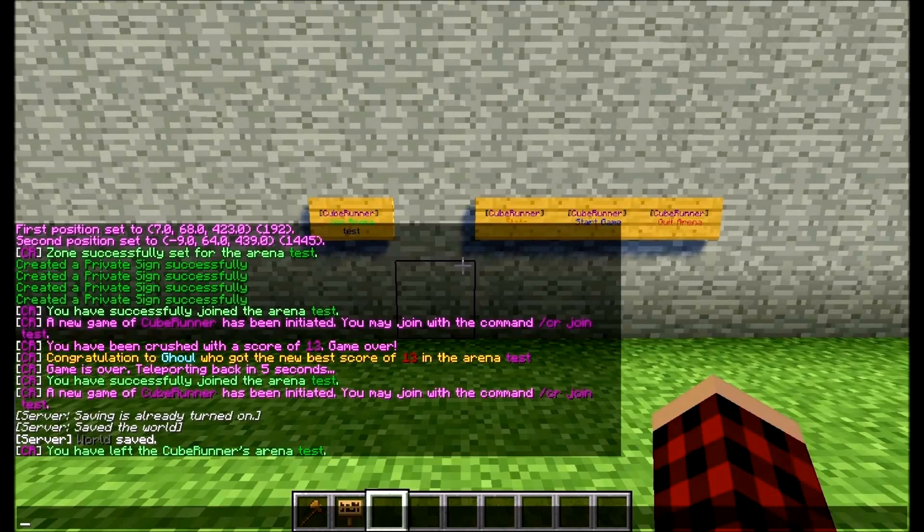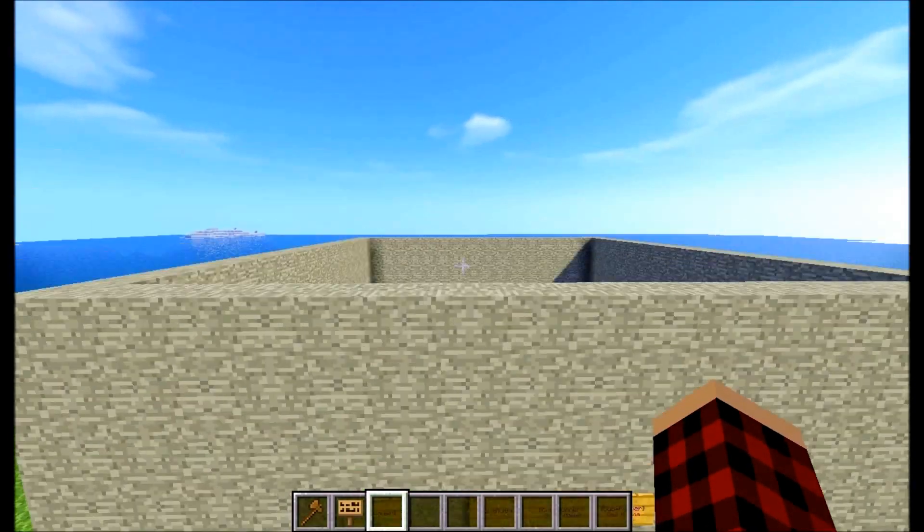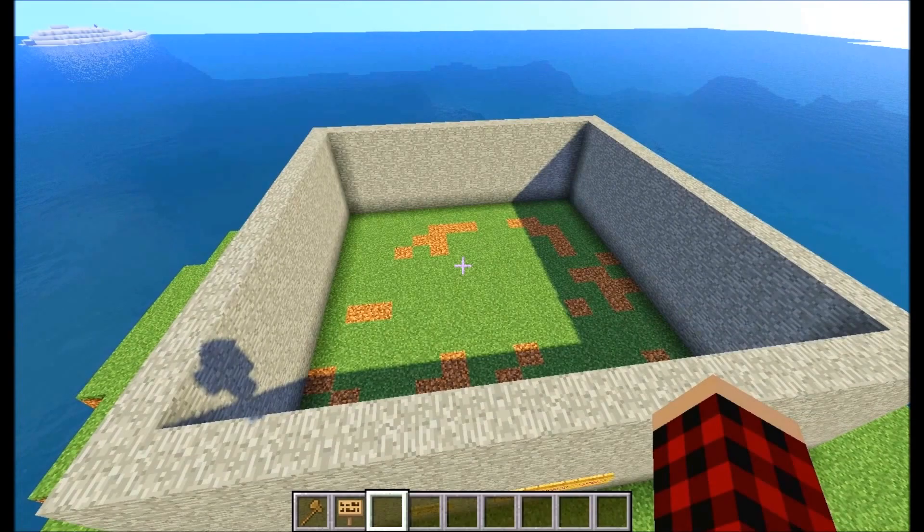I'll put a link to the plugin in the description. I'll put my server IP address in the description in case any of you want to come out and play. We are currently building more games and maps, and we should be adding new mini games in the future, like the new Elytra in 1.9 - we're going to have a course to fly through with checkpoints and a top table. So yeah, if you fancy coming to play check it out, and go download this plugin if you're a server owner. Give it a five star review because this is one exceptional plugin. Peace.